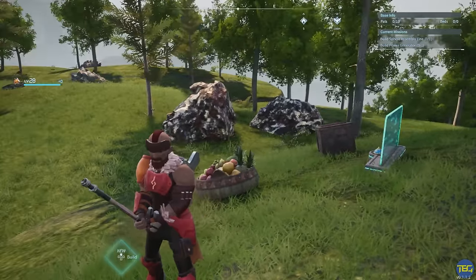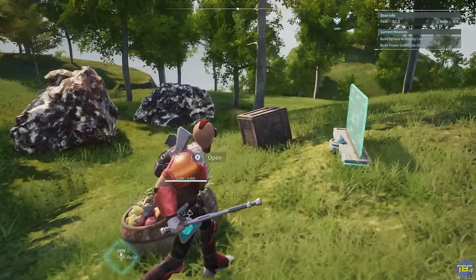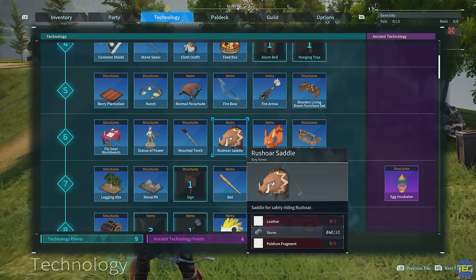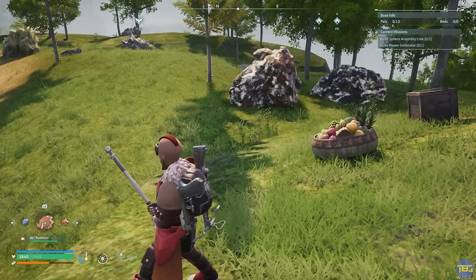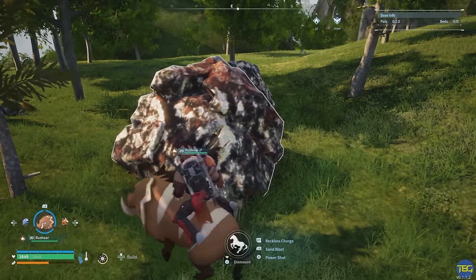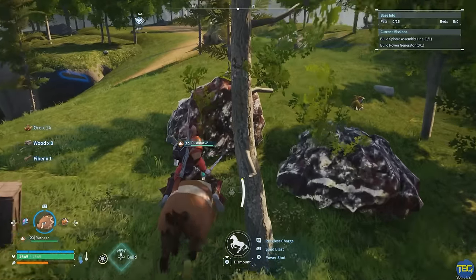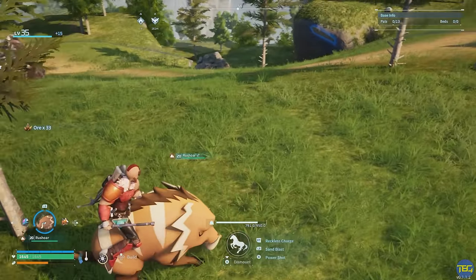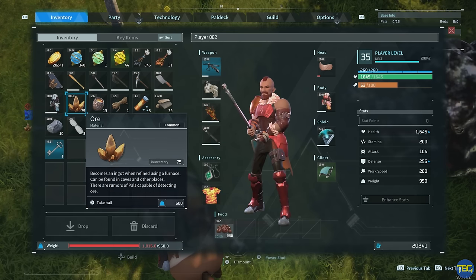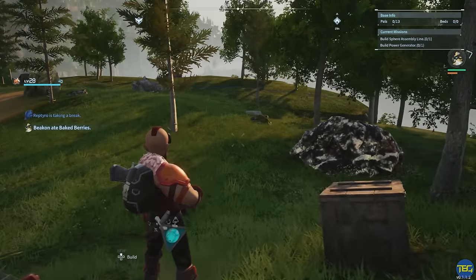There are a couple of quick ways to mine ore using pals, particularly useful if you're playing on Xbox without a dedicated server. The best way at very low level: at level 6 you can get the saddle for the Rushboar — the wild boar type. Hop on their back and use the reckless charge attack three or four times on an ore node and they'll smash it completely. It only takes about 30 seconds to smash an ore node this way — a nice way to farm ore at very low level.